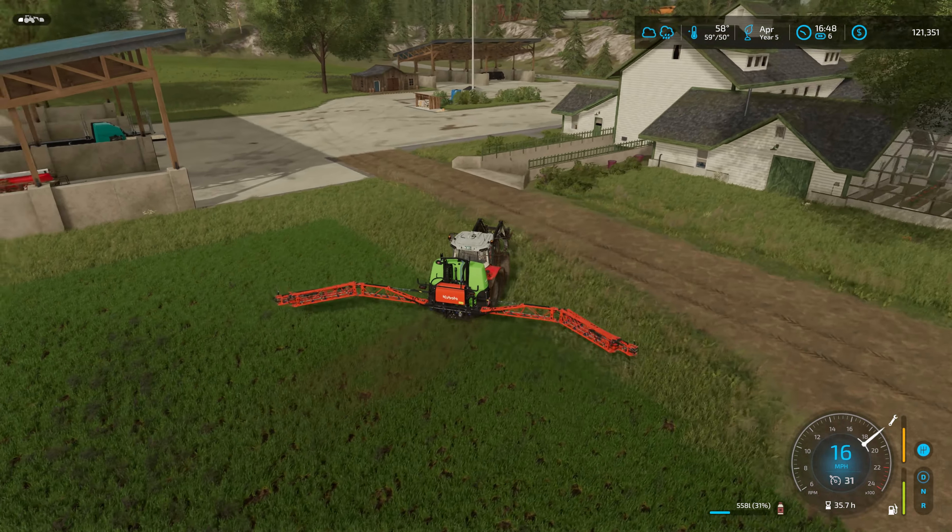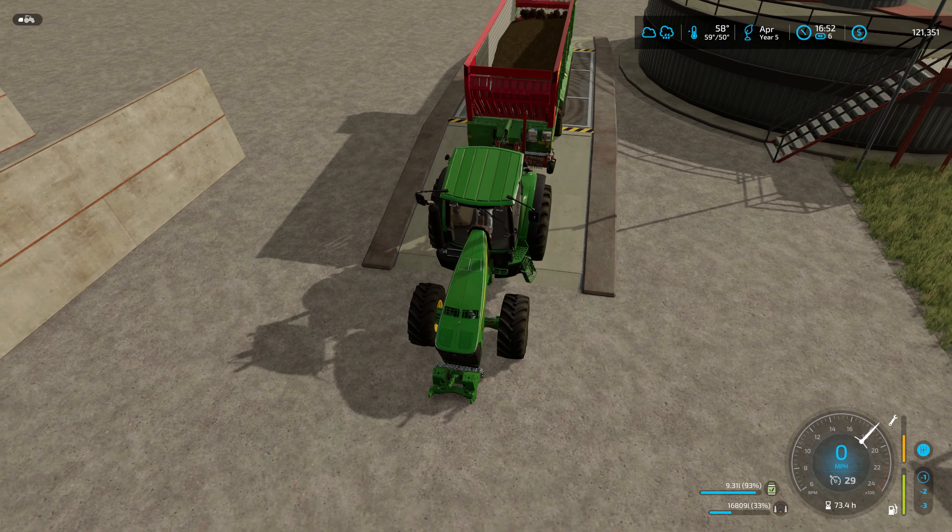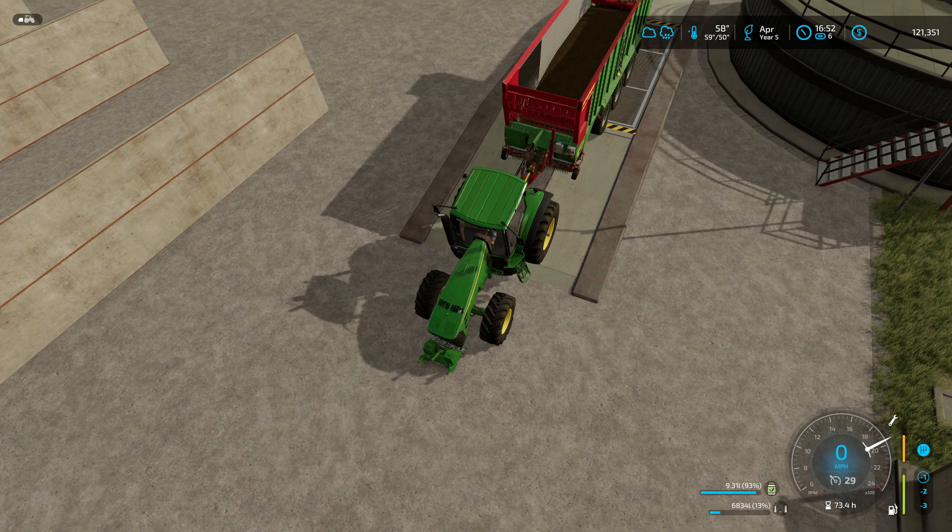That is all the spraying done for today anyways. Actually there is some lime here - I think that's lime. The Kubota spreader that we have will do lime as well. Let's zoom up to the BGA - it really hasn't gone through that much, although it's taken more than I thought it would.